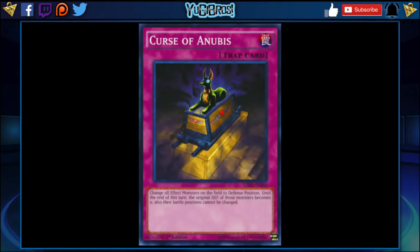The next card on my list is Curse of Anubis, a normal trap that says: change all effect monsters on the field to defense position. This is a little similar to Windstorm, obviously not exactly the same — it won't change defenses to attack mode, it just changes all effect monsters to defense. So normal monsters get around this; Blue-Eyes stuff gets around this. But until the end of the turn, the original defense of those monsters changed by this card becomes zero. Also their battle positions cannot be changed. That's a pretty good blanket effect, dropping everything to zero and locking battle positions.